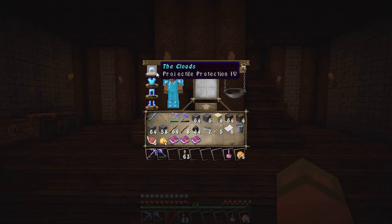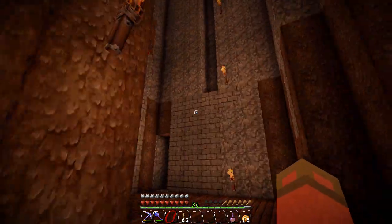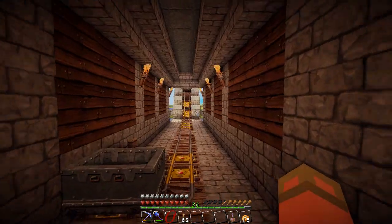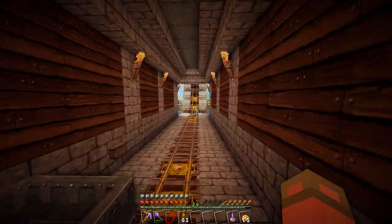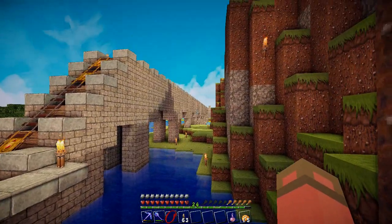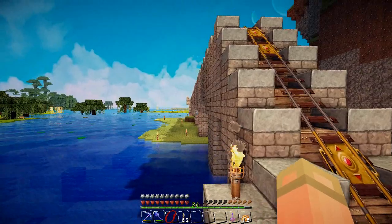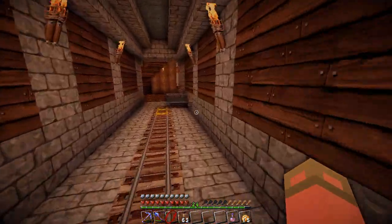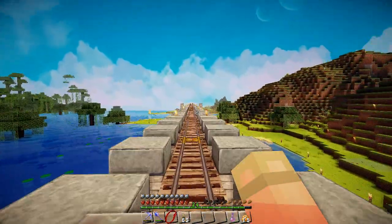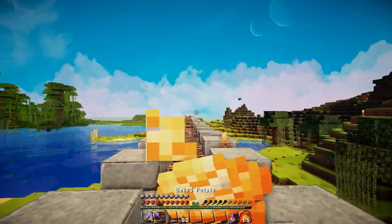My replacement helmet is called 'The Clouds' because my teachers always said my head was in the clouds. The mob farm still isn't working great even after our torch adventure. But look at this - we have a new railway system that's built out and looks much nicer. It's not just a single-file block going across. I spent a lot of time and cobblestone smelting to make all this stone up here for this railroad.